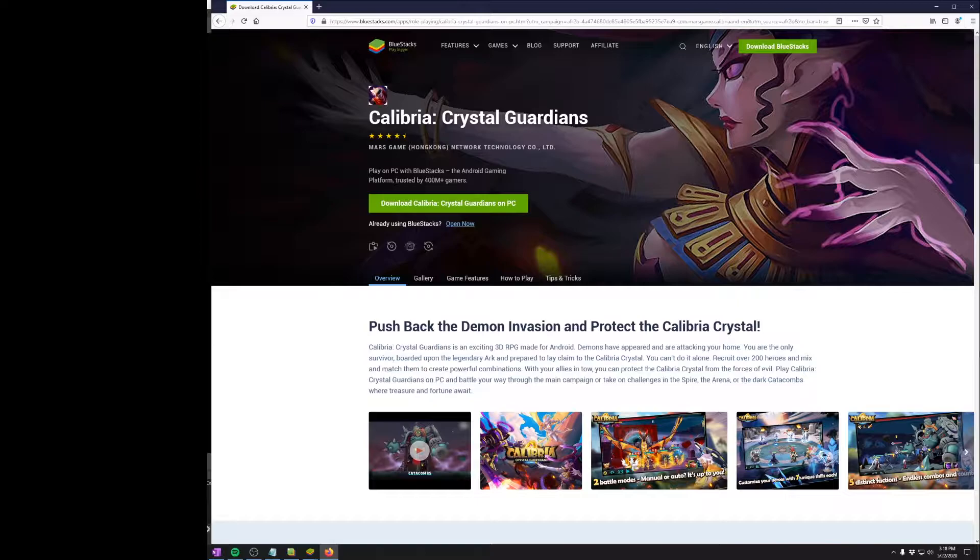The first thing you want to do is download the Bluestacks emulator together with Calibria. I provided a link you can click on in the description below the video. Once you're at the webpage, just click on the button called Download Calibria and it will install Bluestacks together with Calibria on your PC.